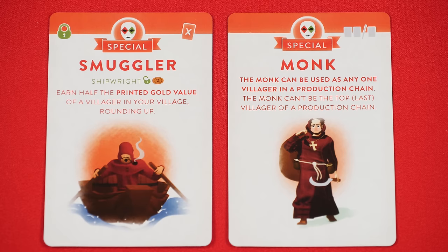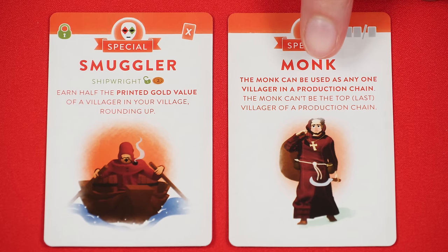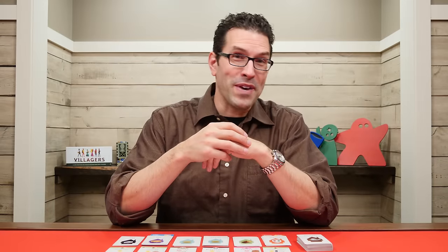During the build phase you can also play special villagers, which have a distinctive banner and color at the top. These have a special effect described on them resolved when played. If there's an X symbol, after following the card's instructions it is discarded. Some special villagers don't have a discard symbol — in those cases they do count against your building limit and should be placed on your village square at the start of the phase.